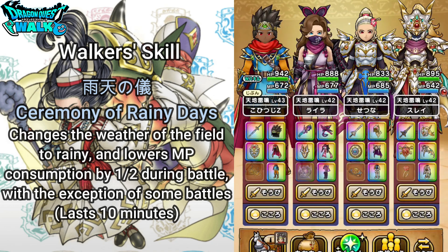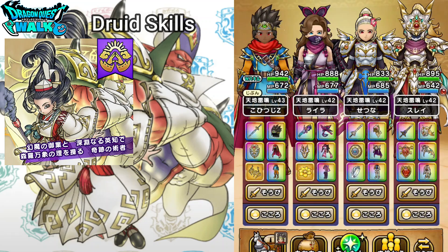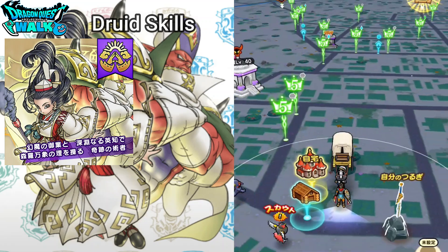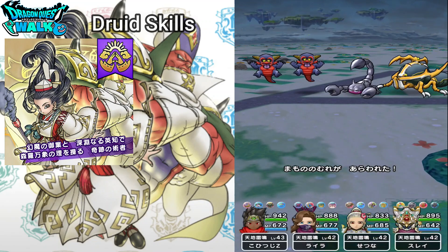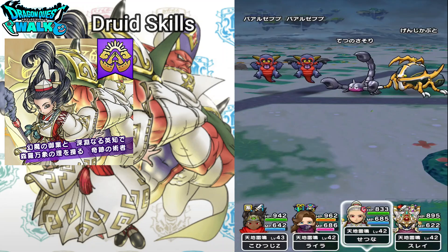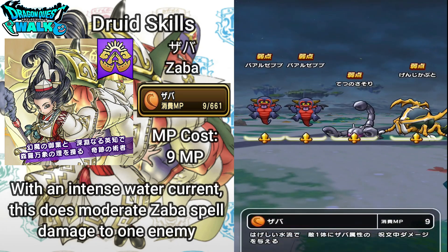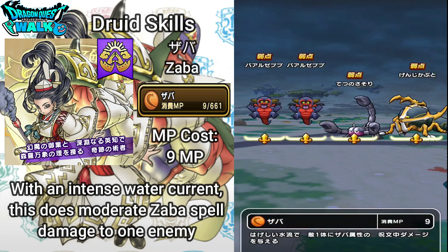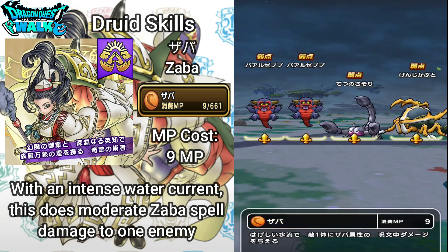Now I want to actually go over the abilities of this particular class by going into a battle. So with this particular druid, I want to go over the level 8 ability, which is going to be Zaba. Zaba is actually going to be the new attribute that has been introduced into the game — it is going to be water-based. Zaba is going to cost 9 MP, and with an intense water current, this does moderate Zaba spell damage to one enemy.